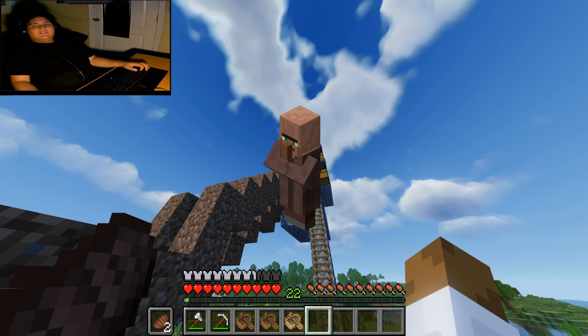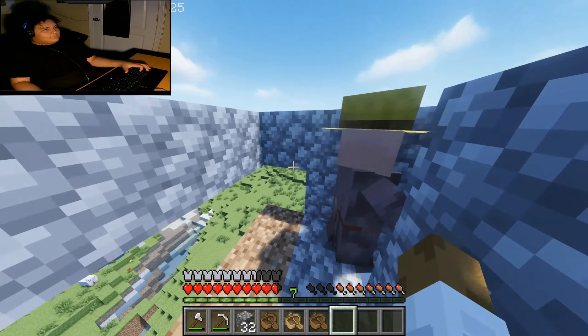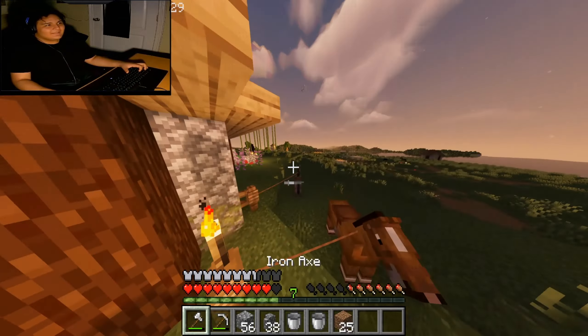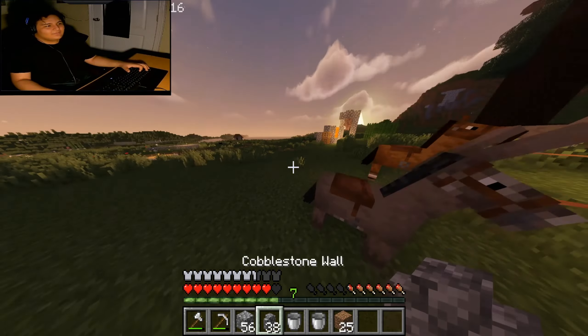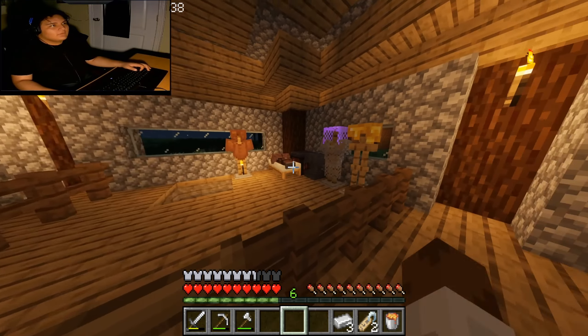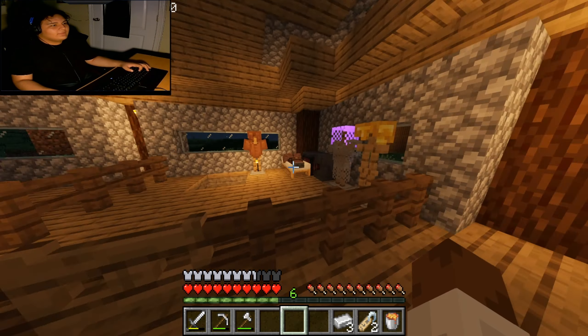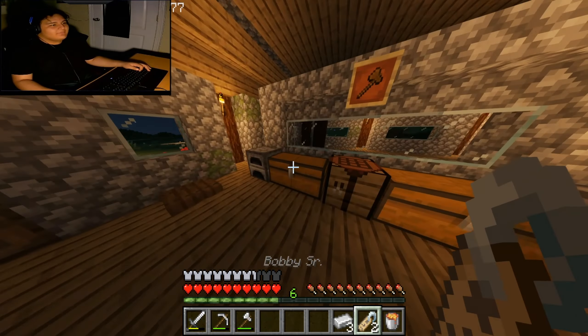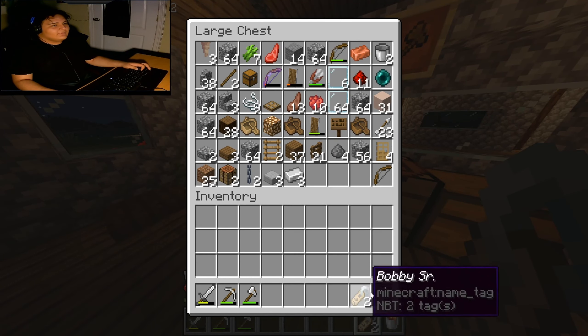Now all we need are the villagers. I need to name the name tag, and in order for that I do need iron. Okay, so I just made an anvil right there and we also have our name tag, so I'm going to name the zombie Bobby — Senior, really, I don't know. Anyways.